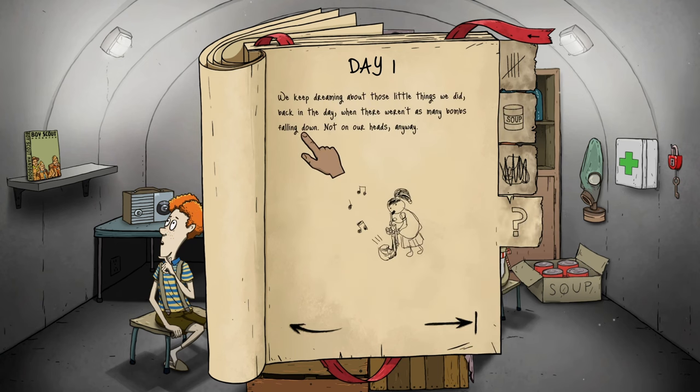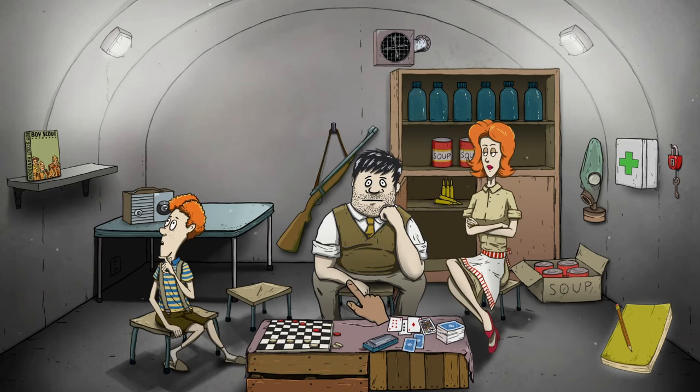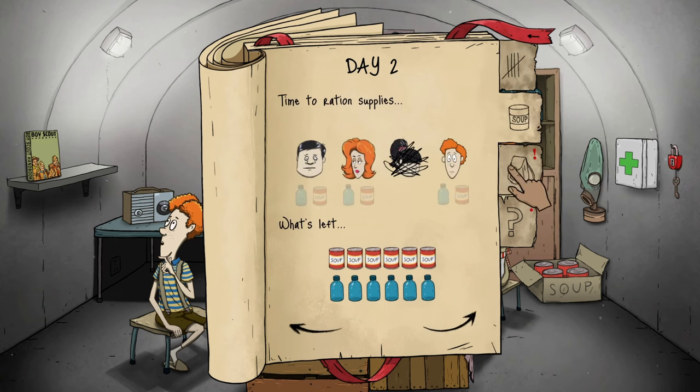We keep dreaming about those little things we did back in the day — and it's only been the first day. If you're unfamiliar with this game, we were stocking our fallout shelter because there was a nuke. It is day two — Ted seems to be doing alright, Dolores is fine, and his name is Timmy — I was right. Time to ration supplies, it is day two, so we are giving them nothing.